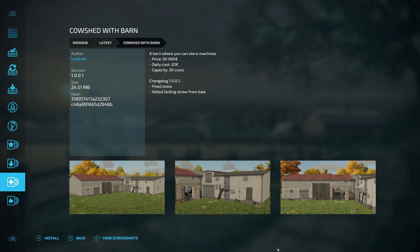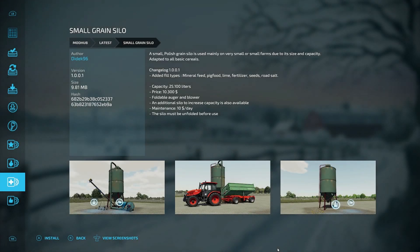Then we have an update for the Old Farm Package: MP fixed, added farmhouse sheep, collision fixed, and fixed clear and level areas. An update for the Cow Shed with Barn: fixed snow and added loading straw from bale. The last update for today is the Small Grain Silo: added fill types including mineral feed, pig food, lime, fertilizer, seeds, and road salt.